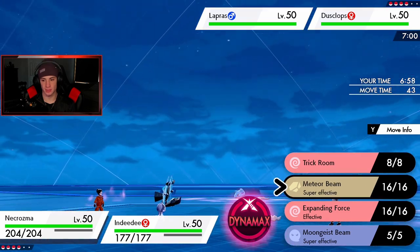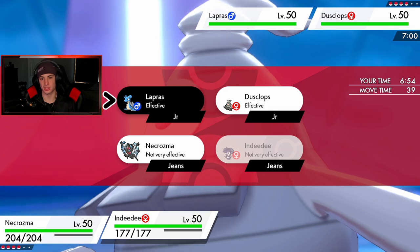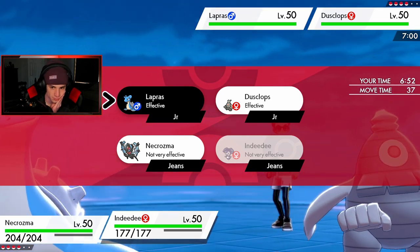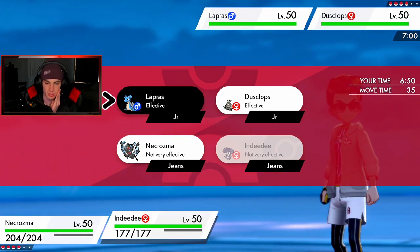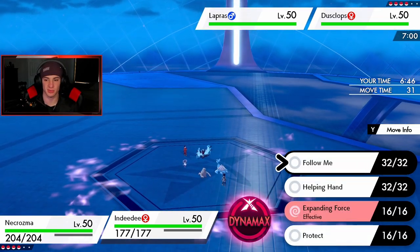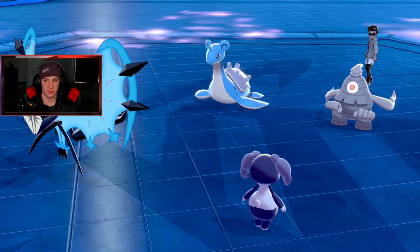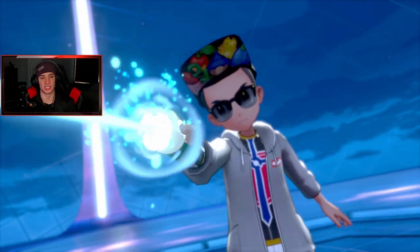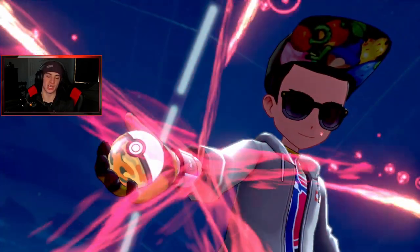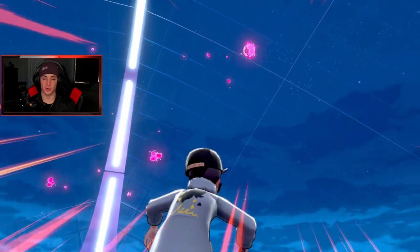I think I just drop an Expanding Force and go for Moongeist Beam. I'm going to Meteor Beam first and then Expanding Force — actually, do I just Follow Me in case this Lapras goes for something big? Yeah, let's go for the Follow Me. Good thing I changed my mind, because I was going to drop Expanding Force but then Necrozma would have taken a heavy hit.